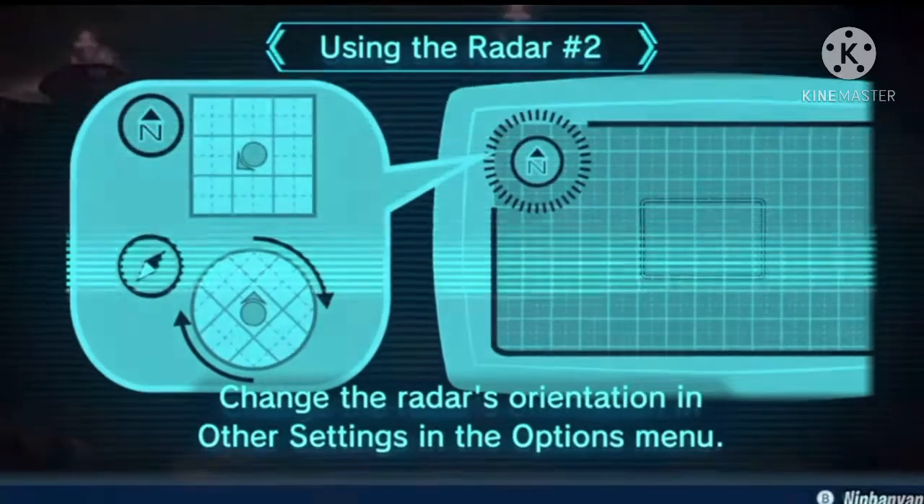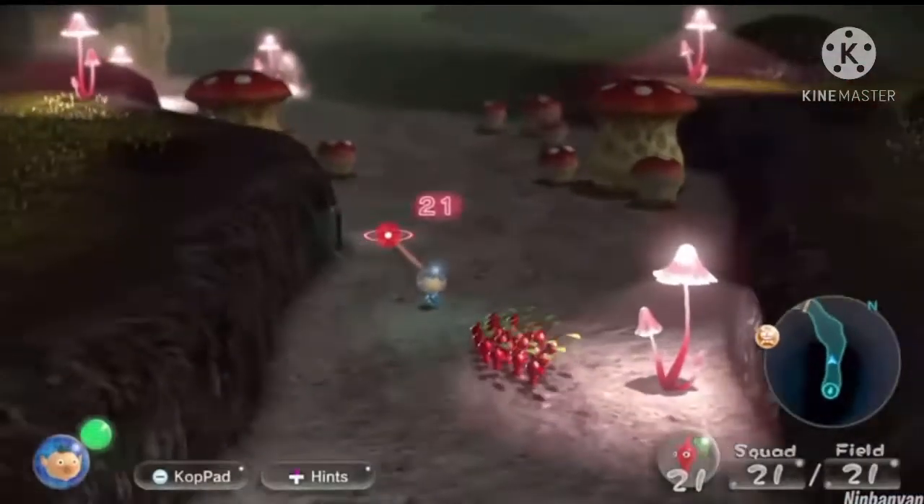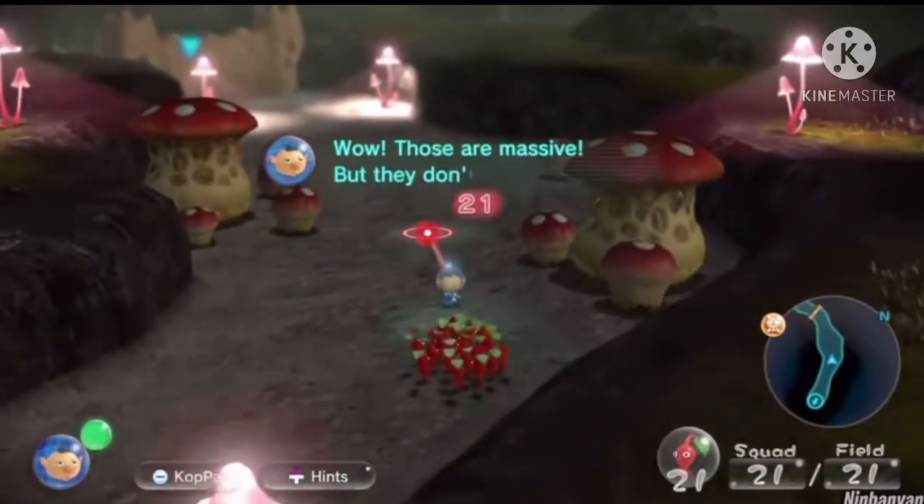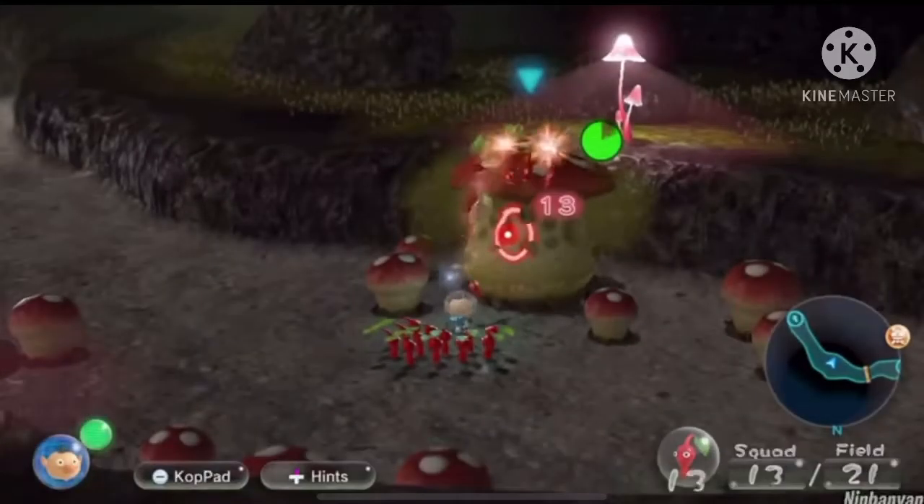I don't know what's wrong with this glitch. This kind of makes the floor appear and the Pikmin can move now. Every type of Pikmin can be used — yay!